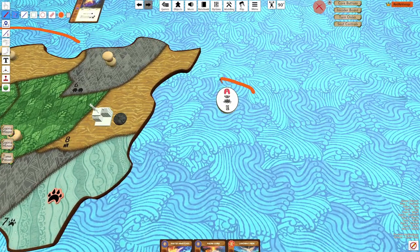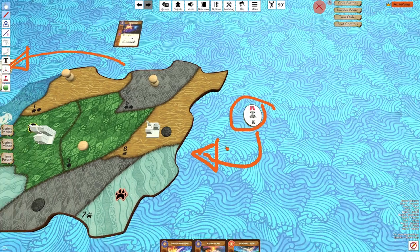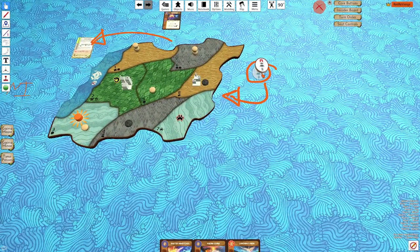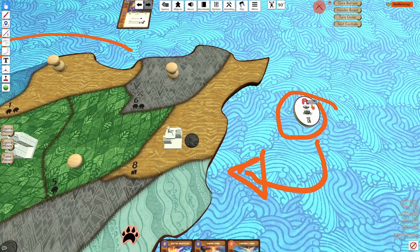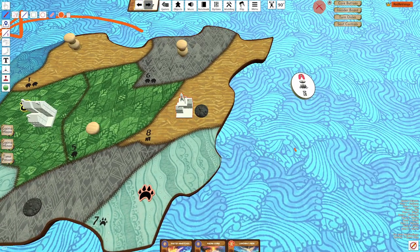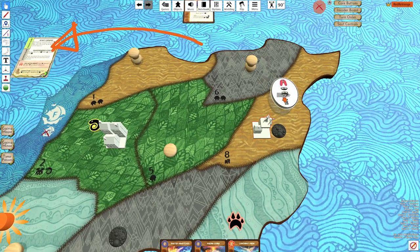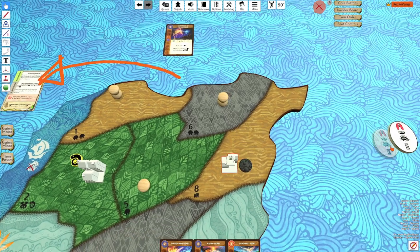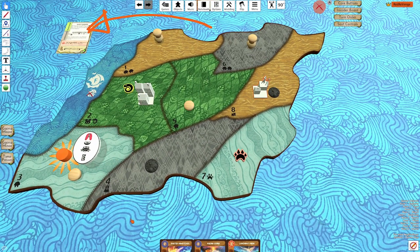The only way to get my Incarna back on the board after it's destroyed is via a special way based on your spirit. For Behemoth, every turn Behemoth is allowed to push the Incarna or add the Incarna back to the board at a sacred site. So that's how you'd be able to add the Incarna back. So if I destroyed the Incarna for Overcrowded Cities, I would then have to use my special rule to add it back if I were playing Behemoth.